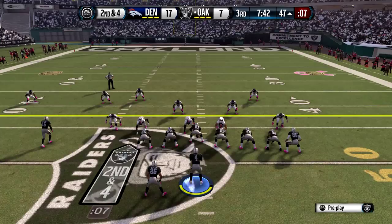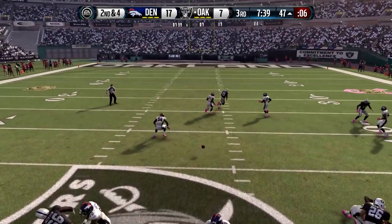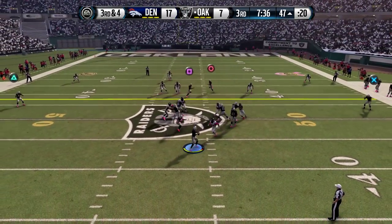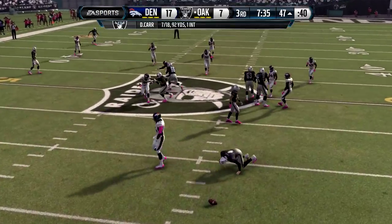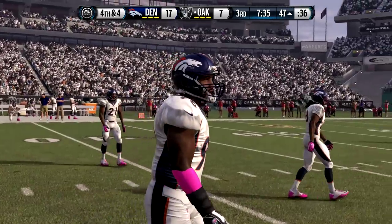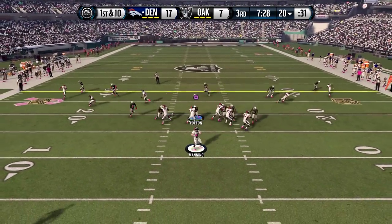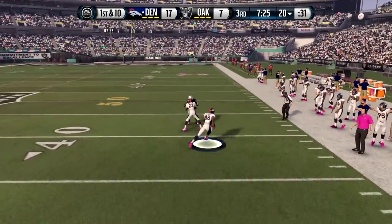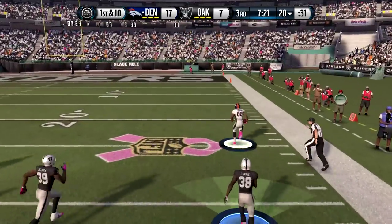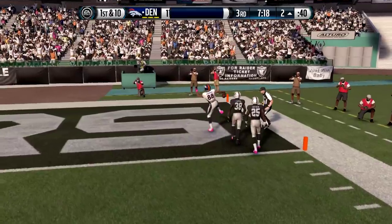Handoff to Roy Halu Jr. — he gets 6 yards. 2nd and 4. Carr finds... that is almost intercepted there, a dangerous pass. 3rd and 4 now for Carr, looking for someone open, and he is going to throw that ball away just before getting sacked, bringing up 4th and 4 for the Raiders. They're going to have to punt. Not good here for Derek Carr. Almost like that two-minute offense worked the last time, but here comes Demarius Thomas with a huge catch, getting around the defenders, going down the field at the 10 — Touchdown Broncos.